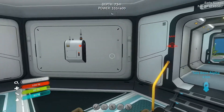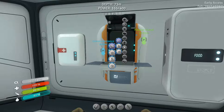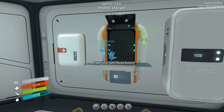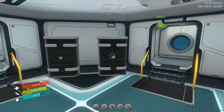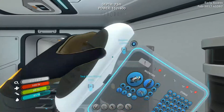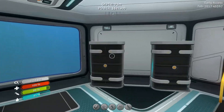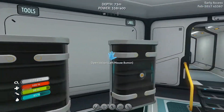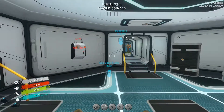I probably should have designed the base better, honestly, now I'm thinking about it. So, plasteel ingot needs a titanium ingot and just lithium. How much lithium have we got right now? Where the hell am I even storing lithium anymore? Apparently I'm not — we don't have any lithium really. I don't have any lithium in storage.